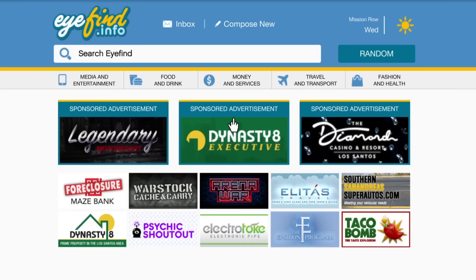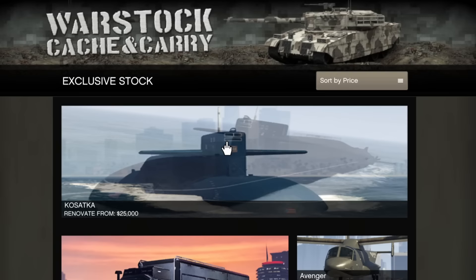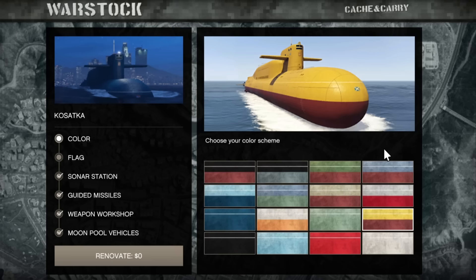The main goal in GTA 5 Online is to purchase the Kosatka. The Kosatka is a submarine that you will use to start the Cayo Perico heist, and you can do this solo. It is the best money-making method in the game. The Kosatka submarine will cost $2,200,000. In this video I'm going to give you all the information for each business so you can make your own choice, and I'm also going to make the best recommendations so you will have the largest amount of money possible.